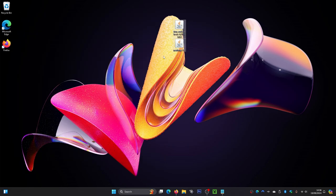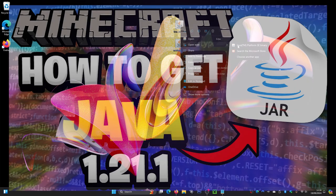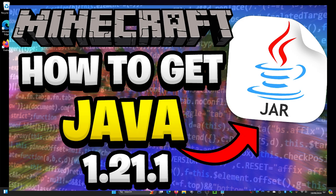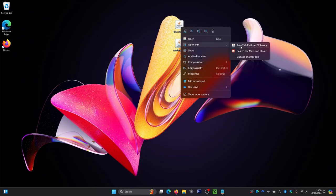Very quickly, make sure you do have Java installed. You can check by right-clicking the file, selecting Open With, and making sure Java appears there. If you don't have Java installed, you will need to get that installed to make this work. I do have a video on it — I'll leave a link on screen right now and in the description below. That is required to make this work, so be sure to check out that video.